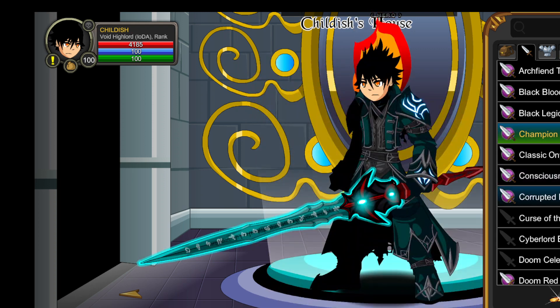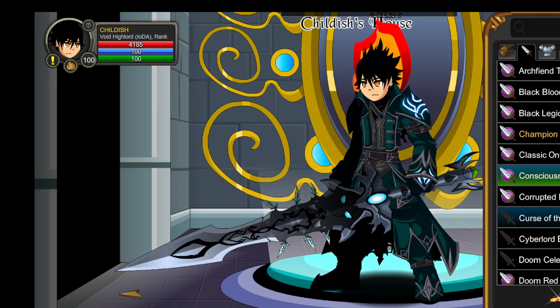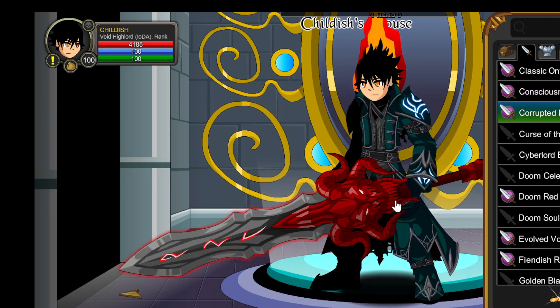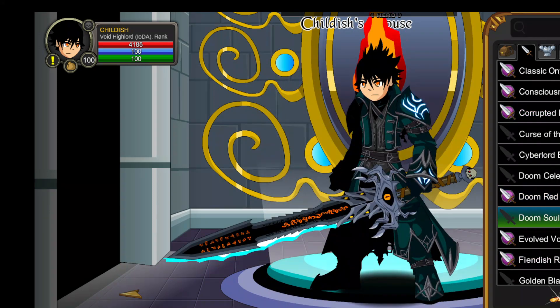We'll do some weapons real quick. Champion Blade — have to put it in there. Consciousness Blade of Nulgath — I don't even know where I got this, I don't know if it's rare, but I love it. Corrupted Dragon Slayer is another one — I don't think it's rare, I think it's just a low drop rate. But you can color customize where the red is, and then it's just a badass blade. Again from the Wheel of Doom, the original Soul Ripper — absolutely astonishing. Looks amazing, that old art style.